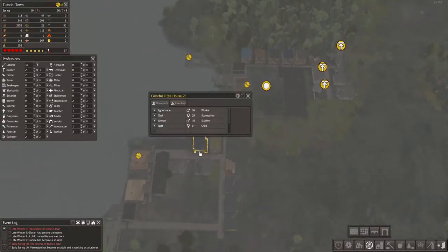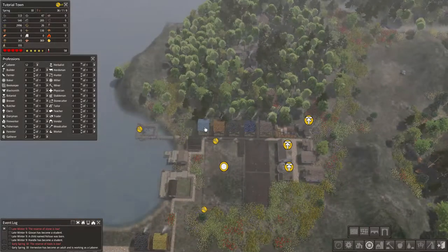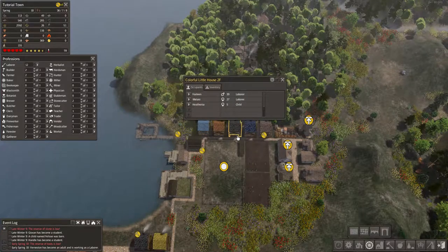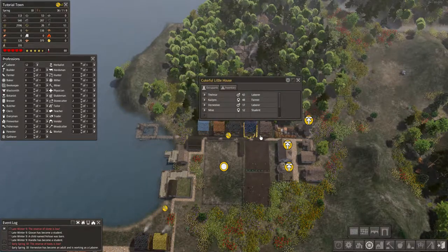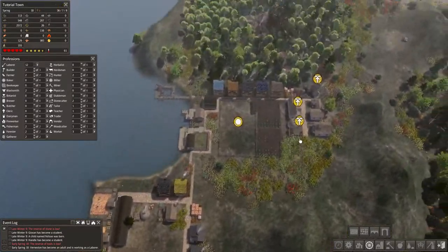Let's check out our housing situation. Okay, two ten-year-old boys. There are two people that can live on their own, and there's an 18-year-old woman who could move out.